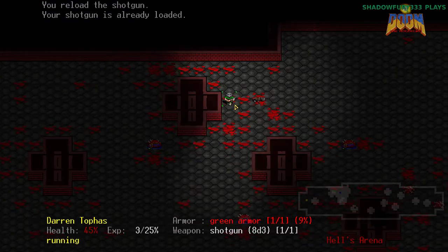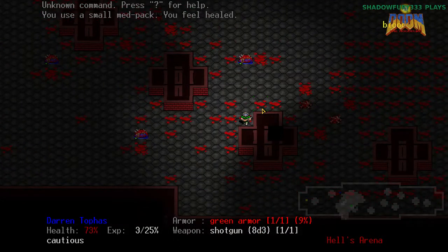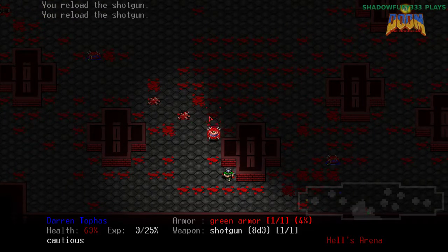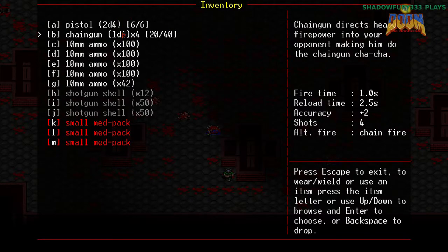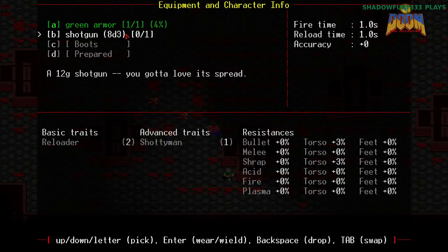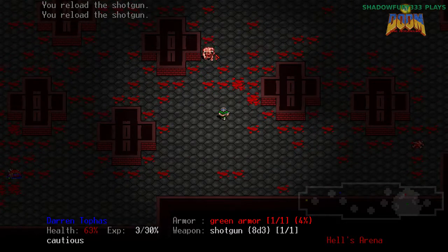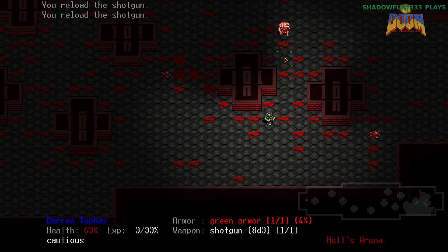In case you're wondering, the way the tick-based system of this game works is that every step you take is one second — it's measured in terms of seconds, an energy system basically. Every action you take takes one second, or it depends on the action. For example, my pistol takes one second to fire and a little over a second to reload. Chaingun takes two and a half seconds to reload, which is basically two steps worth of time. The shotgun takes one and one, but I believe that's because of my reloader trait — it normally takes more than that. Time is of the essence. One of the reasons the shotgun has a weakness is that its reload time takes time that for other weapons would just be fire time.